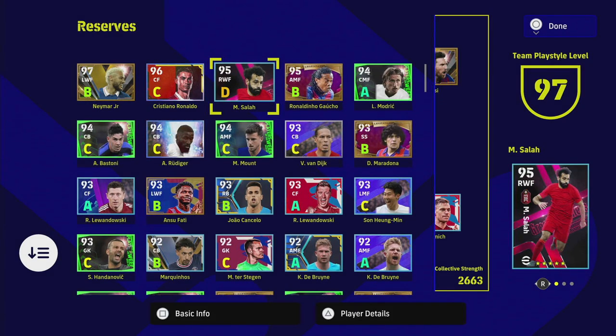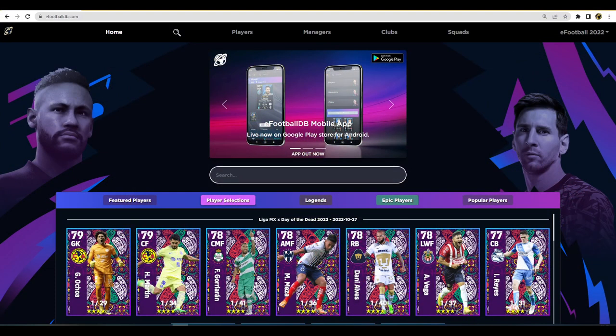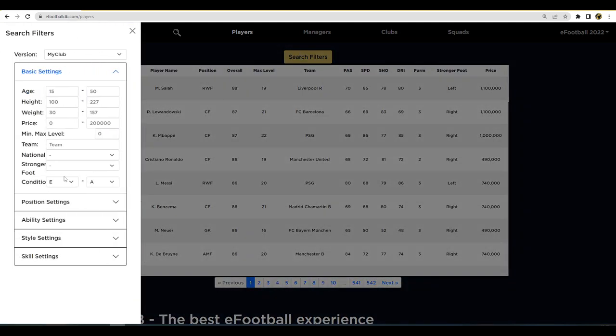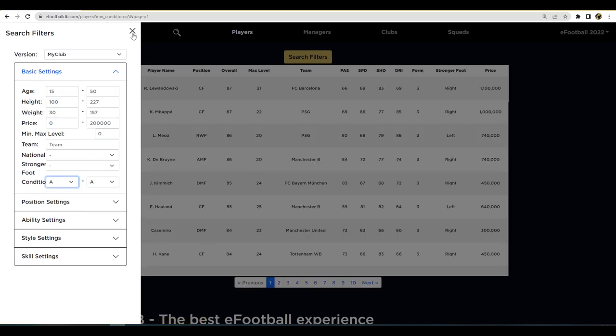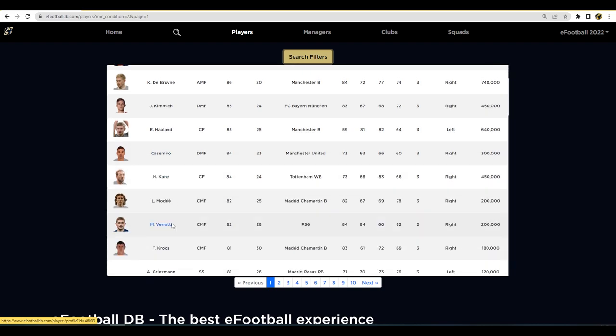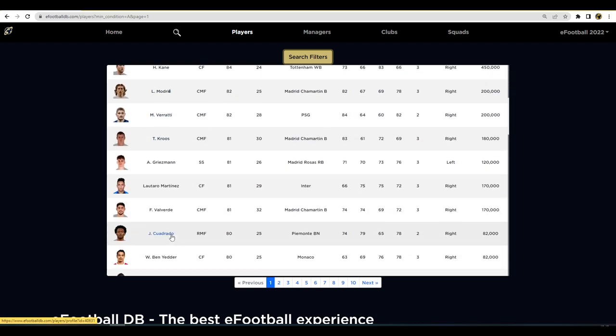We're going to head over to efootballdb.com to show you the players very quickly. You go to Players, then Search Filters, down to Basic Settings, and select Condition A to A. That gives us every player that is on A form this week — Lewandowski, Mbappé, Messi, De Bruyne, Kimmich, Haaland, Casemiro, Kane, Modrić, Verratti, Cruz, Griezmann.